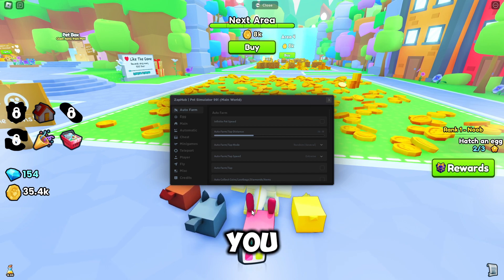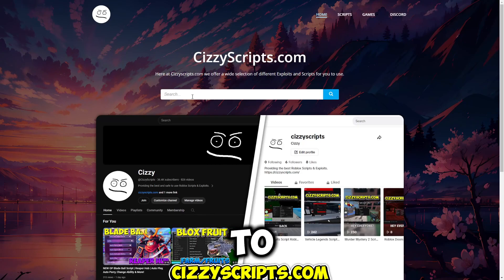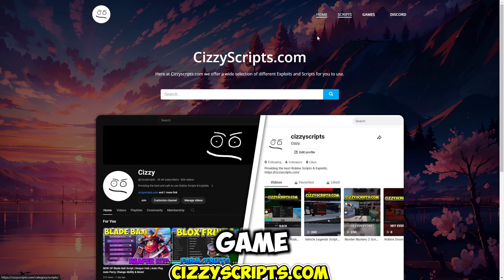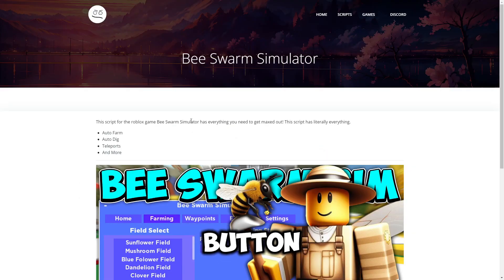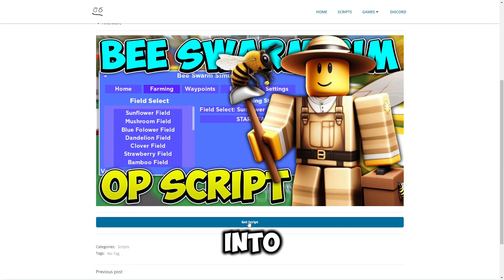First of all, what you guys want to do is go to the link in the description, which will bring you to my website. From there, go to the scripts page, find the game, click on the post, and scroll down until you see the 'Get Script' button. Follow all the steps and then come into Roblox and execute.